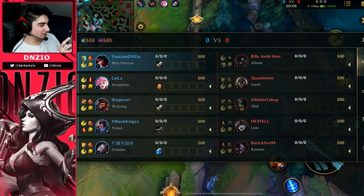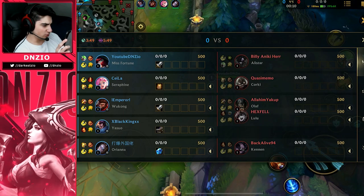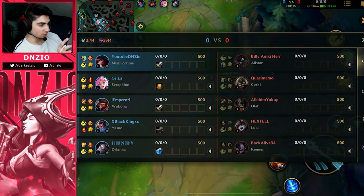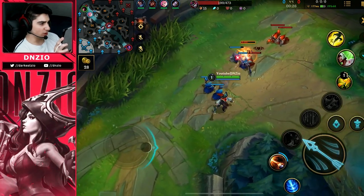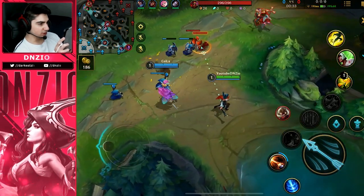Playing some Misfortune, I'm actually against an interesting ADC combo — Alistar and Corki. They have a Lulu mid, which I have no idea what's going on there, but it is what it is. I have Seraphine support. I'm pretty sure I win this lane. I guess they're hoping Olaf can clear jungle, so I'm just going to rush to get level 2 and get better positioning.